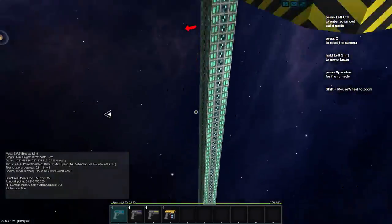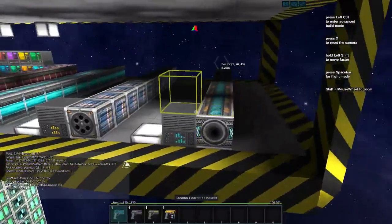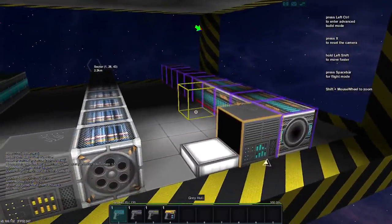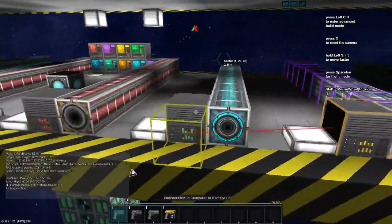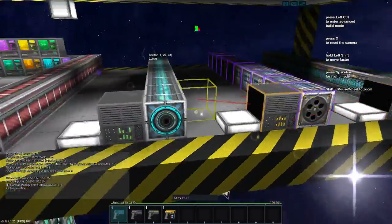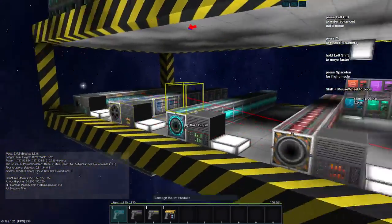I have a whole bunch of power and a few thrusters in case I need to move. I have each weapon system with ten modules: cannons, missiles, damage beam, and damage pulse. And then I have the same over here, mirrored.